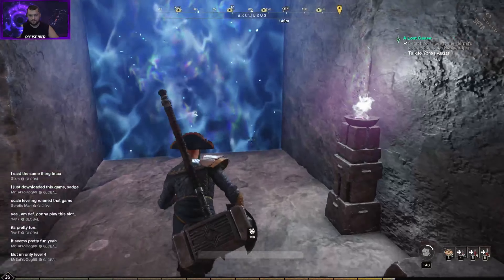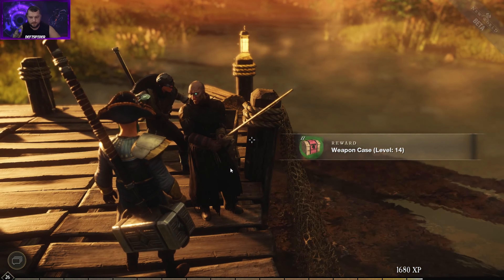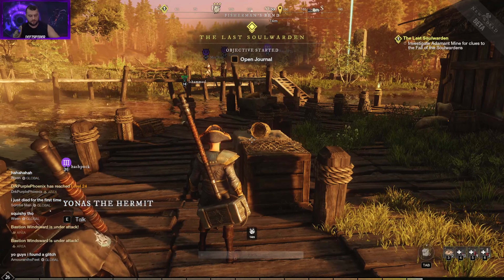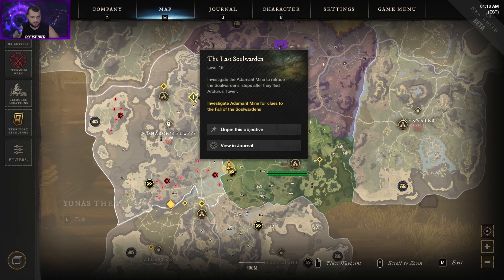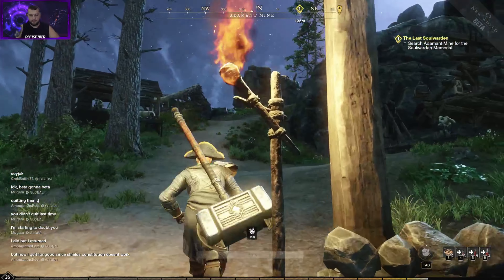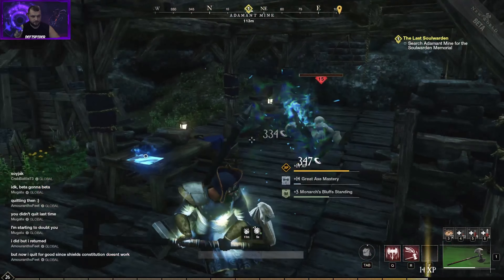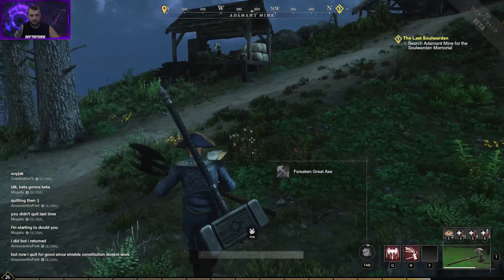Heading back to Yonas — let's see what he needs us to do now. Complete the quest. He says 'investigate the Adamant Mine for clues to the fall of the Soul Wardens.' We're going to hit the teleport and walk our way over there. We're now in the Adamant Mine — let's go ahead and get to searching. We're going for all the notes and glowing items. Everything here is around level 15.